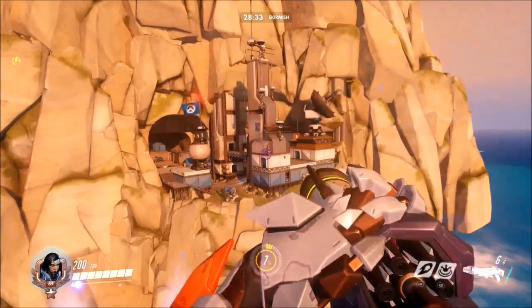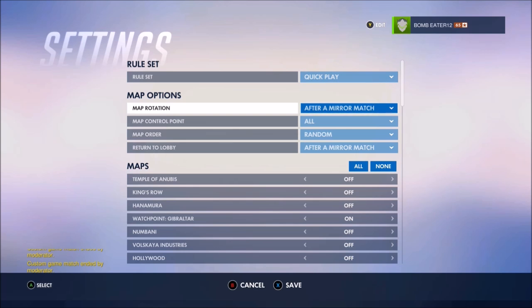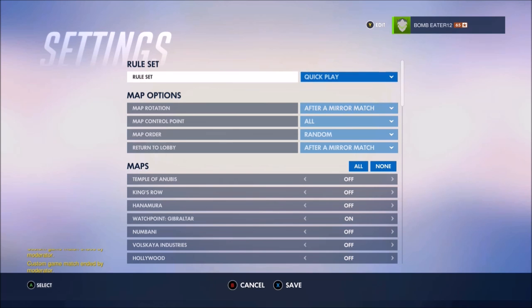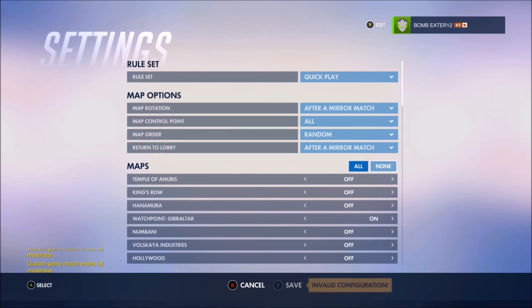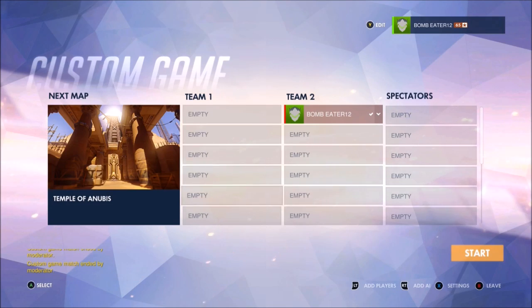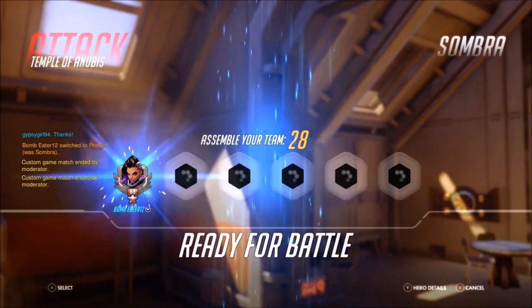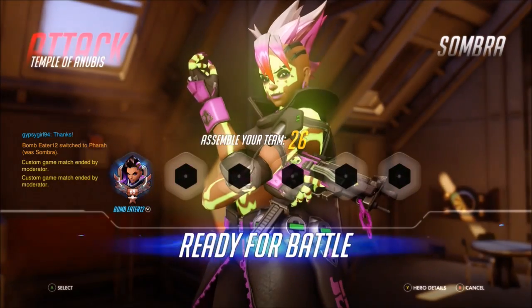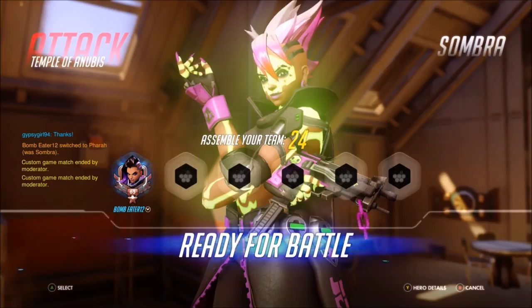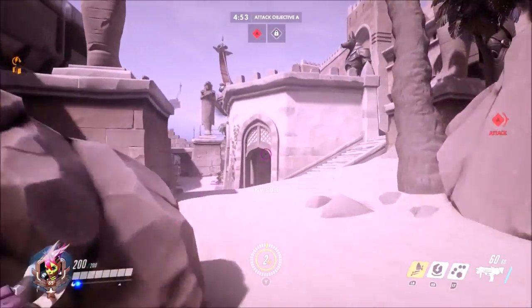Now let's move on to the Temple of Anubis glitch. What you're going to want to do is turn the rule set to Quick Play and go to Temple of Anubis and you're ready to go. This glitch actually requires you to capture the first point, so you have to do that. Capture objective A and then I can show you where to go from there.